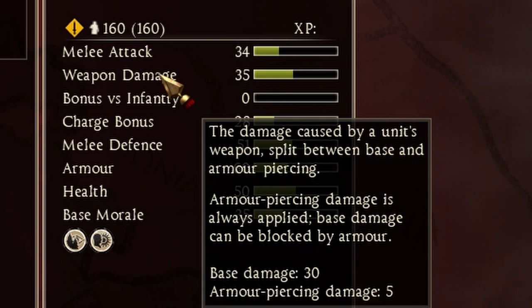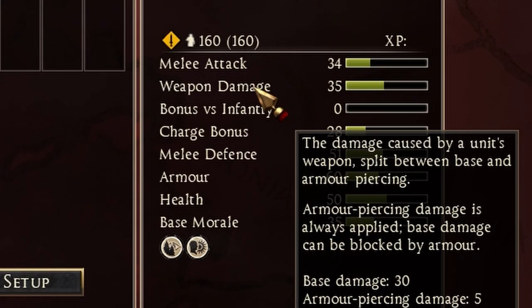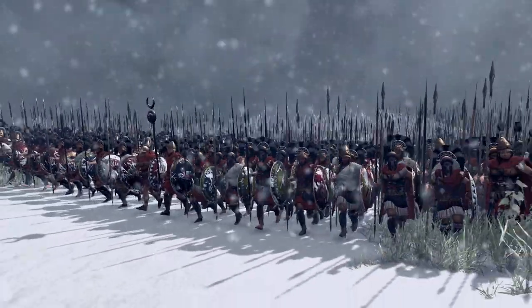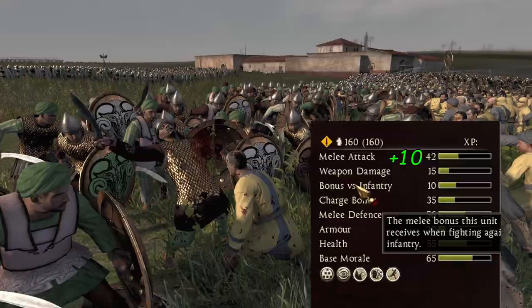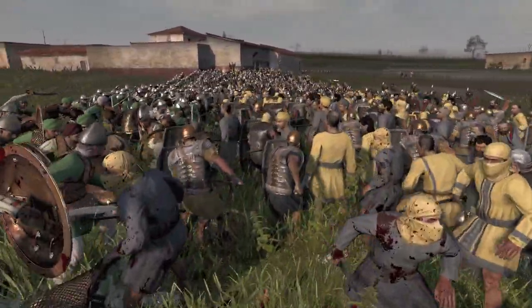If you hover over the weapon damage, you can see how much armor piercing damage the unit has. The higher the AP damage, the better you will do against armored units. Then there is bonus vs infantry and bonus vs large — swords get bonus vs infantry and spears get bonus vs large. If you have 10 bonus vs infantry, your unit will have 10 more melee attack and 10 more weapon damage when fighting another infantry unit, which is really strong.